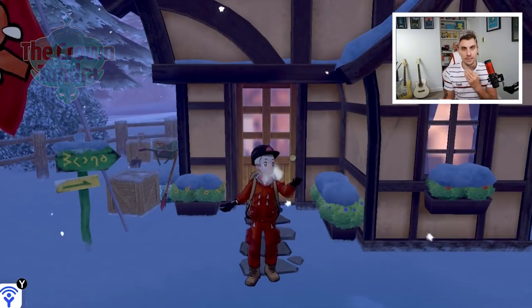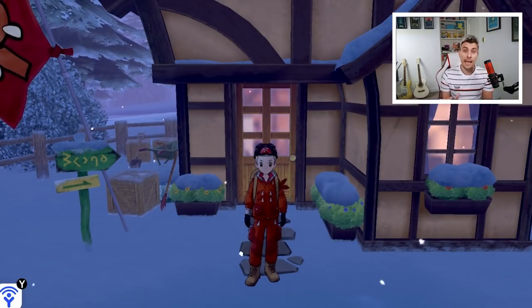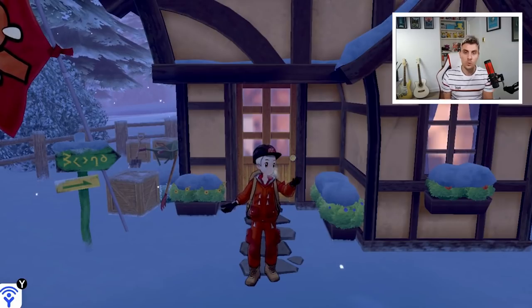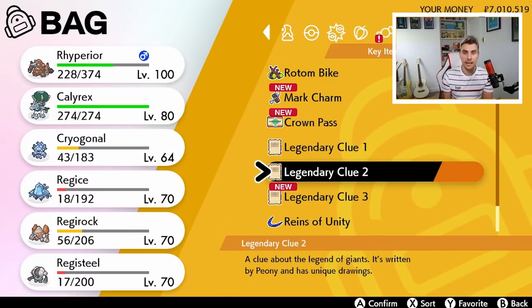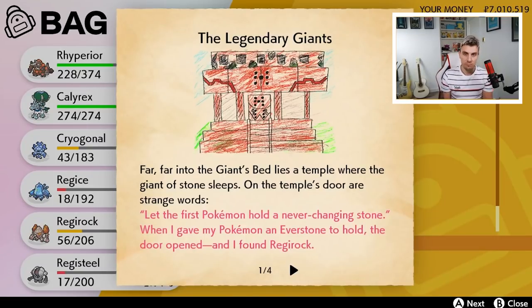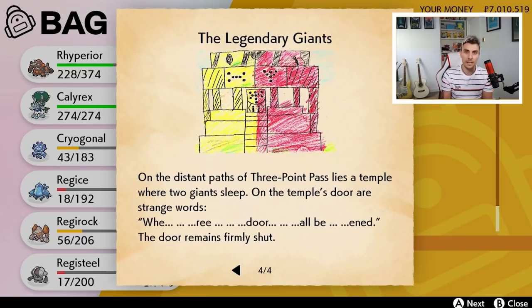We're going to be showing you the location and everything we need to do to get into the temple and catch these Pokémon. As always, we're starting at Freezington in front of Peony's house. The first thing to do is check out Legendary Clue 4 — we've already covered Regirock, Regice, and Registeel in previous episodes, linked in the top right corner.